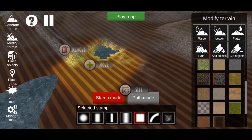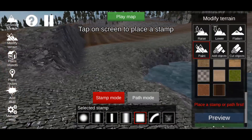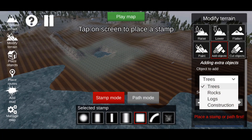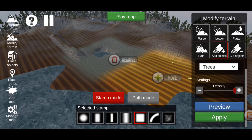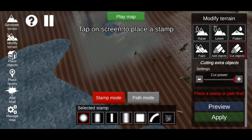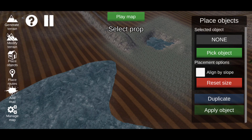Then Paint — you can paint textures like bricks onto the terrain. Add Objects lets you place trees, rocks, logs, and construction items. Cut Objects means you can cut a tree down — place some trees, then go to Cut Object, make the brush circle smaller, and you can remove some of the trees around the area.